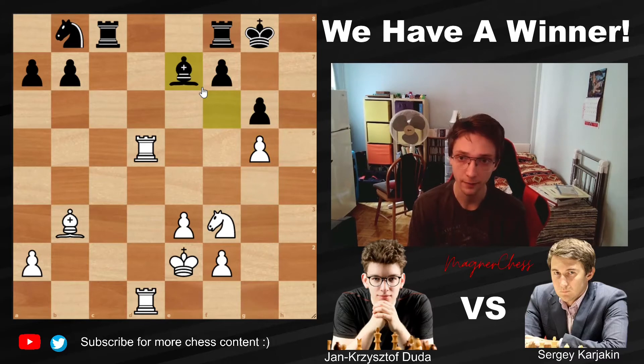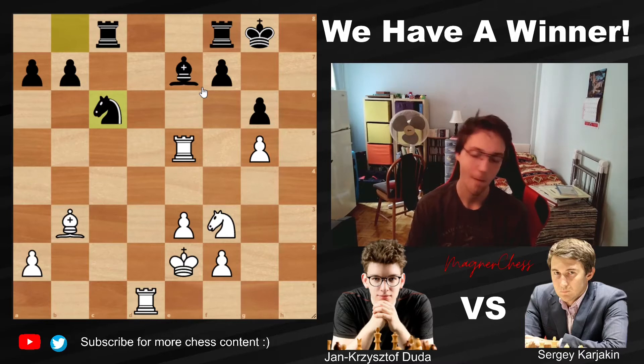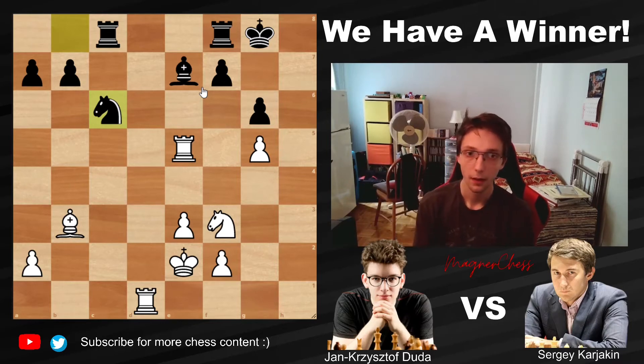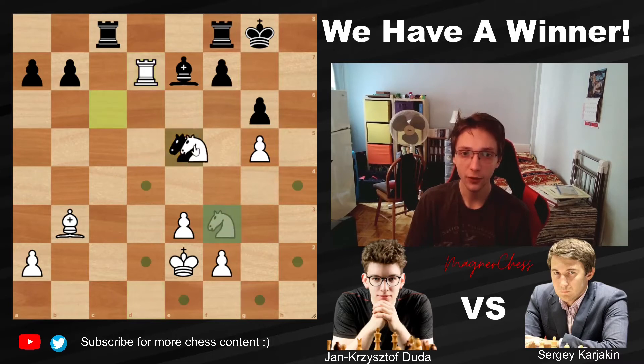Bishop back to E7, Rook to E5, and Knight to C6. In this position, Duda has a very strong move — feel free to pause the video and see if you can find it. The answer is Rook to D7, saying 'come on, take my rook.' If you take the rook, after Knight takes, the bishop is attacked.